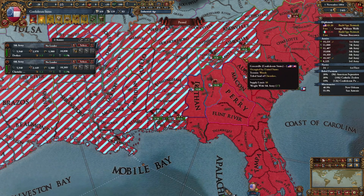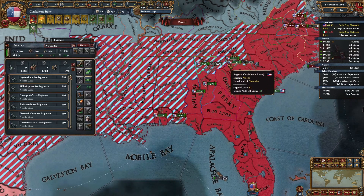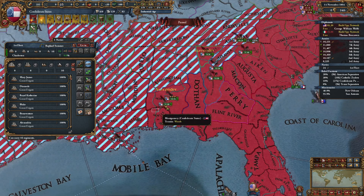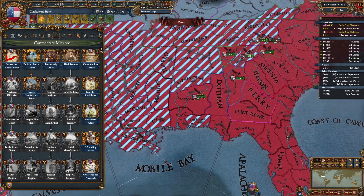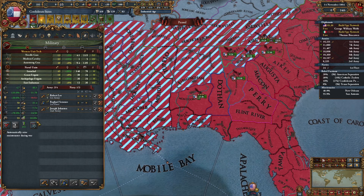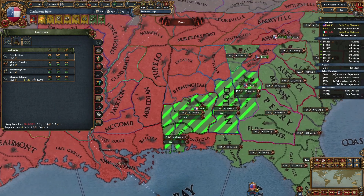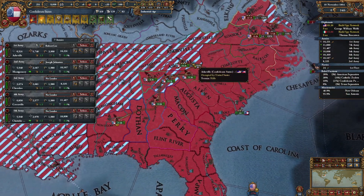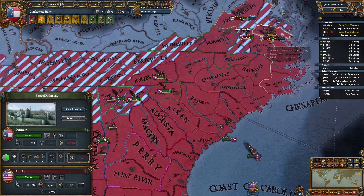We're getting ready to go ahead and reconsolidate all of our armies over here in Greenville, so we can go ahead and fight the Americans once more as they try and siege down Richmond, which we are going to defend to the best of our ability. I'd like to go ahead and recruit 2k troops over here and just have them automatically react, so we're going to go ahead and slacken our standards real quick — 15,000 troops. Let's go three stacks of two. We're going to bring the entire Confederate army right on over here to defeat this army that is trying to siege down Richmond.